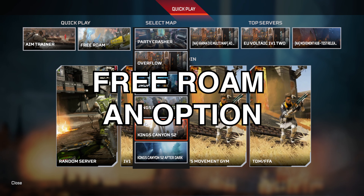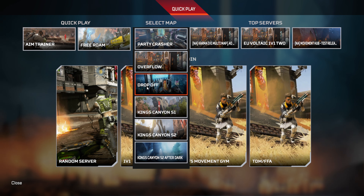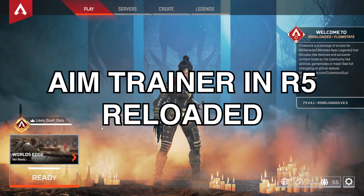You've got some other stuff to look at like King's Canyon and these other maps. Realistically it's not going to do you too much good, but it could be helpful for moving around and trying to learn some movement tech. The one I want to focus on primarily today is the aim trainer.